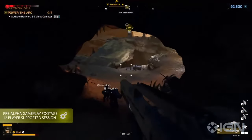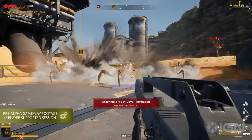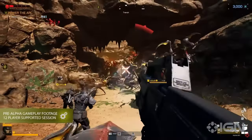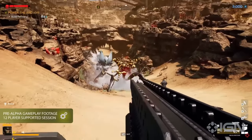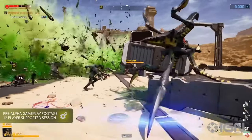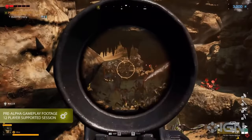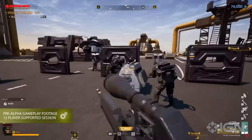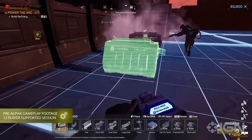Starship Troopers Extermination drops up to 12 players right into the fight against the bug menace in this co-op first-person shooter. As we saw in the trailer, it will offer cooperative gameplay — up to 12 players can team up in squads of four to defend your base, complete objectives, gather resources, and try to kill every bug in sight. There will be three playable classes: Assault, Support, and Defense, and you gotta pick the one that will support the rest of your squad the best.